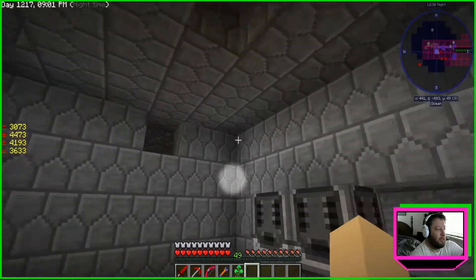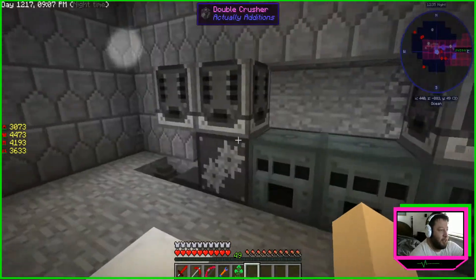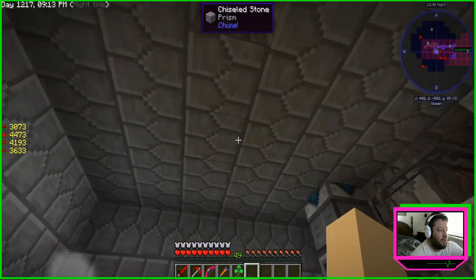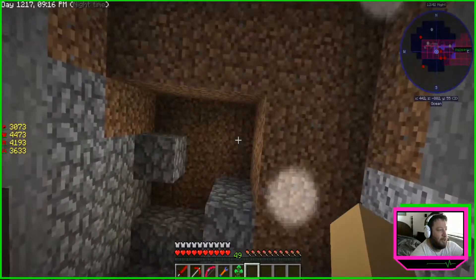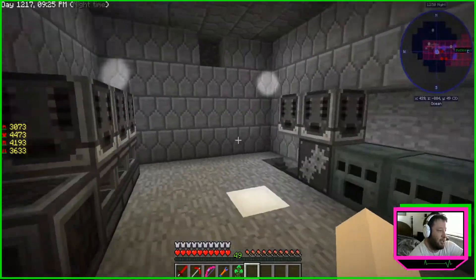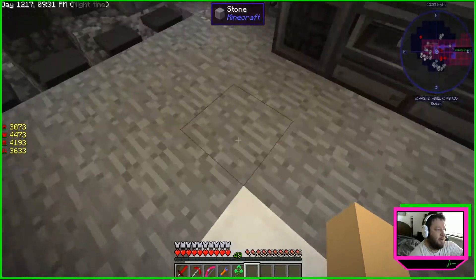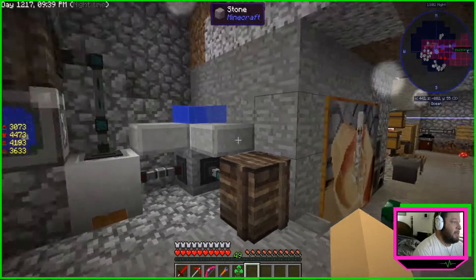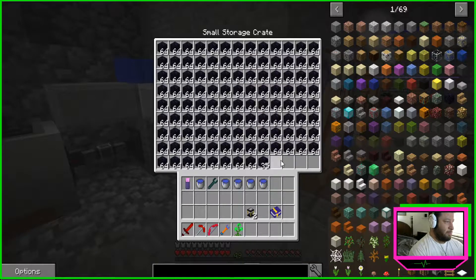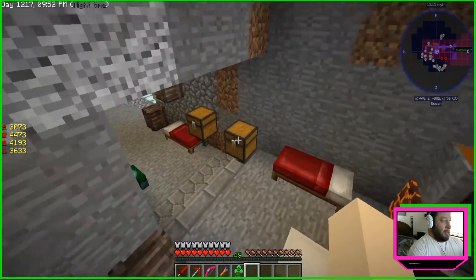First place we're going to start is down here. This used to be our refined storage room — it's looking kind of abandoned now. Everything's been broken up, torn apart, moved around to our new base. We just took this island and two islands — there's one up here and one over there — and made this a three-level setup. Our original base was down here, you might have seen this on our stream. And here is our obsidian factory, which is working, just slowly.